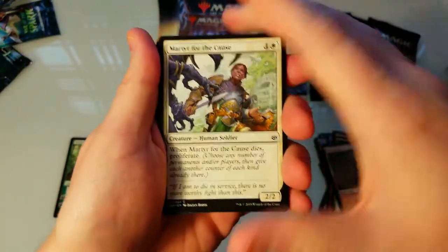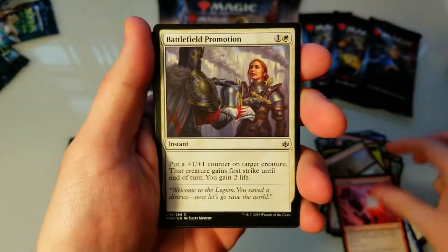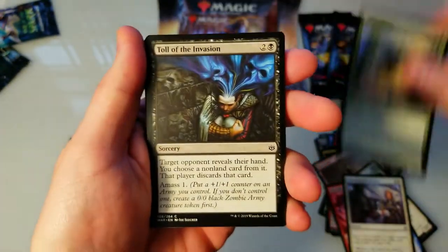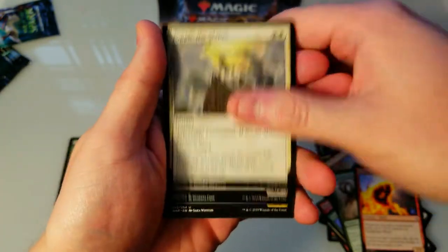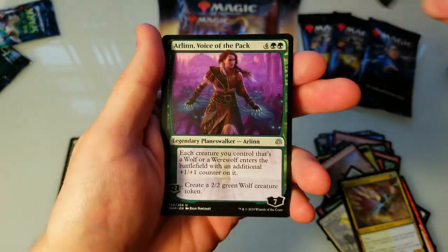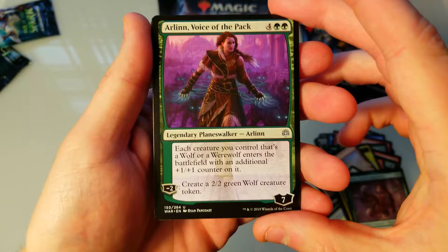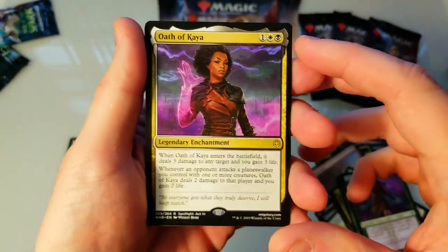Is it too much to ask for another planeswalker? Snare spinner, invasion, weird statue, dread horde, merfolk skydiver, champion. No rare planeswalker, but we do get Oath of Kaya, legendary enchantment.